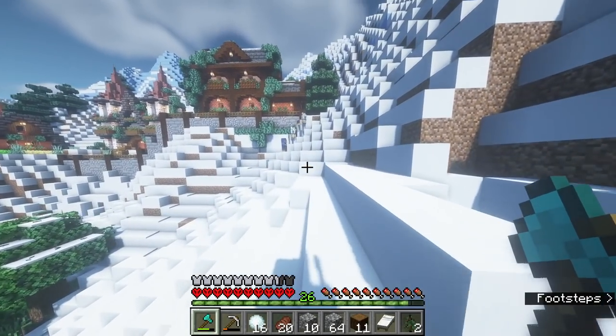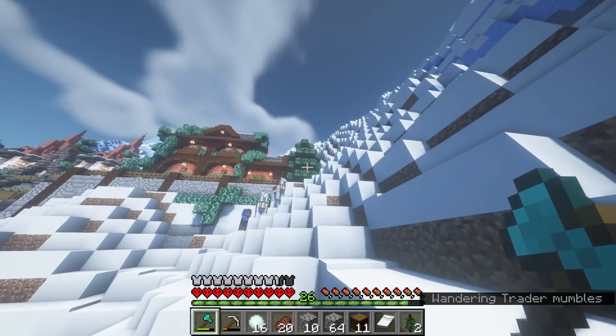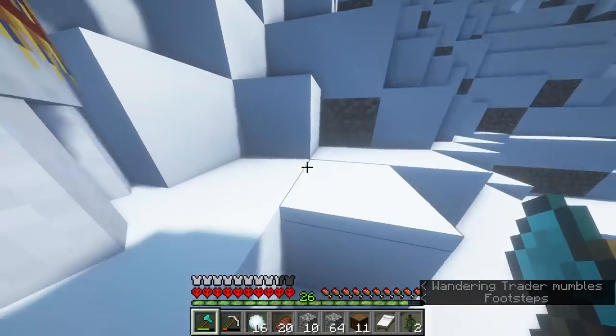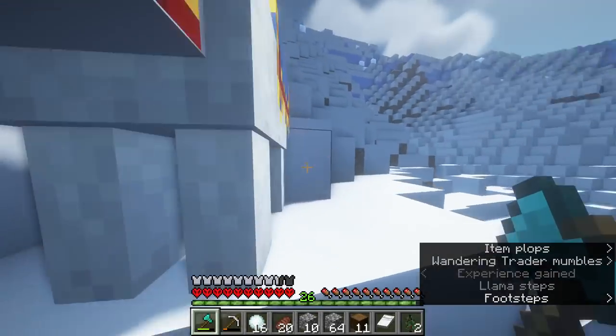I said I would be building the villager breeder first, but I decided to decorate the house because it was the quickest to do. I planted some trees and guess who came along — Mr. Wandering Trader. So obviously I want the leads. I'm actually surprised they didn't just die already in the powder snow.